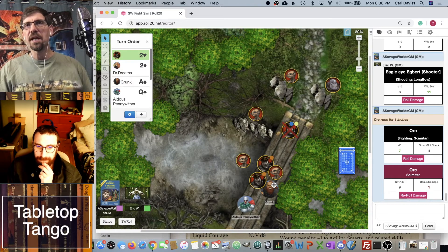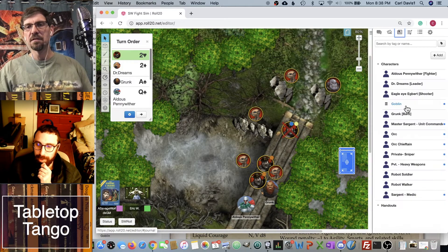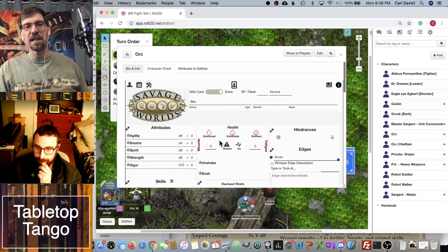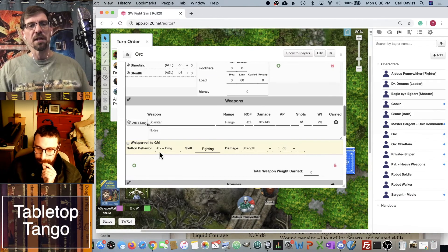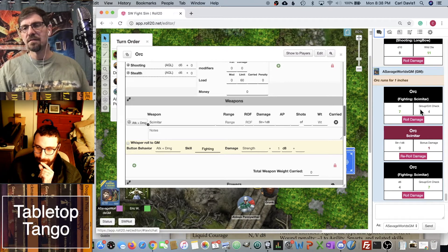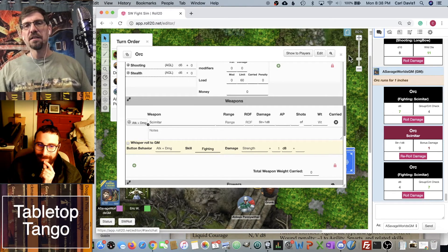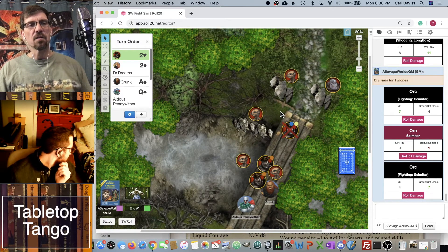When an orc wild attacks, Grunk's going to level this guy — but let's see. The orc rolled and doesn't hit because Grunk's parry is eight. So that is the end of our orcs' actions.